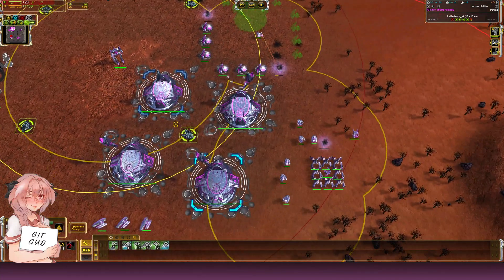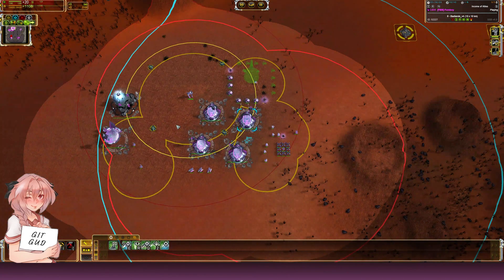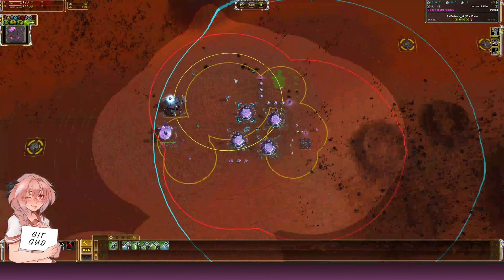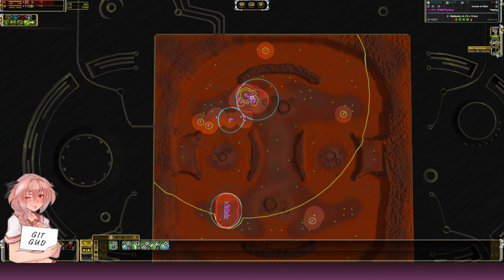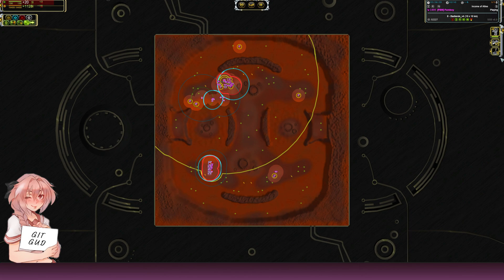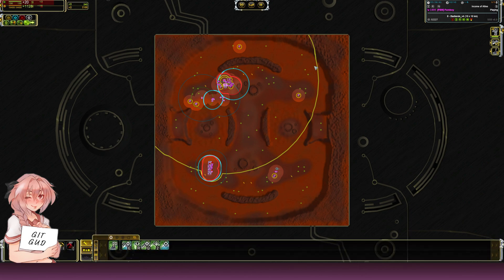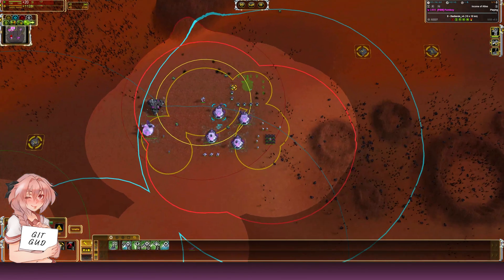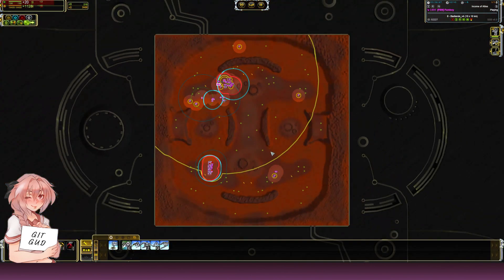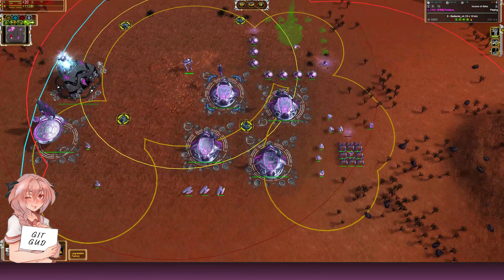The next hotkey is 'Select Idle Factories' — it selects all your idle factories no matter how far you are from them on the map. Instead of scrolling around looking for idle factories, you can just press Tab and immediately see and queue units. I sometimes press Tab just out of habit to check I don't have any idle factories, because idle factories are pretty bad.